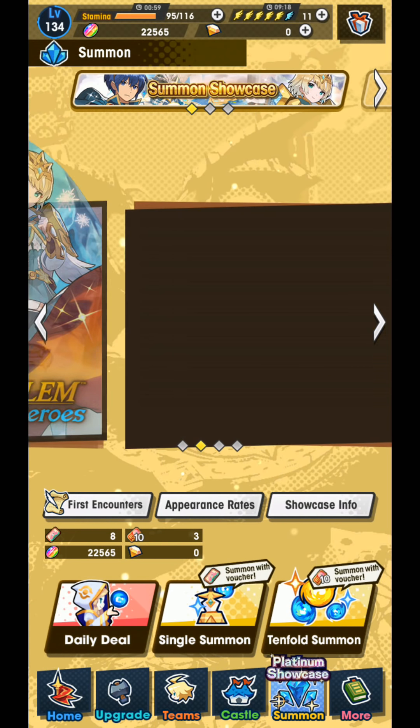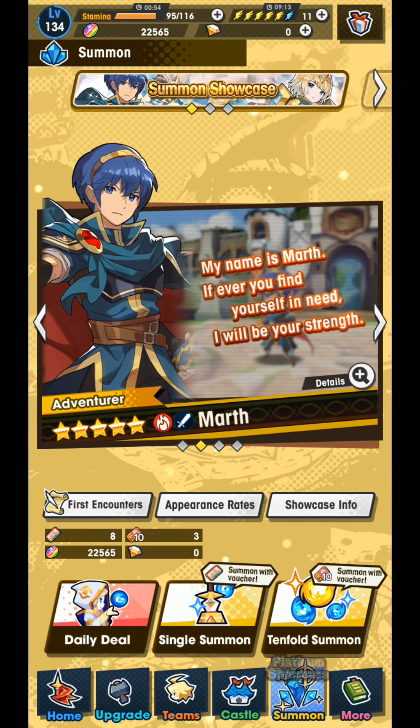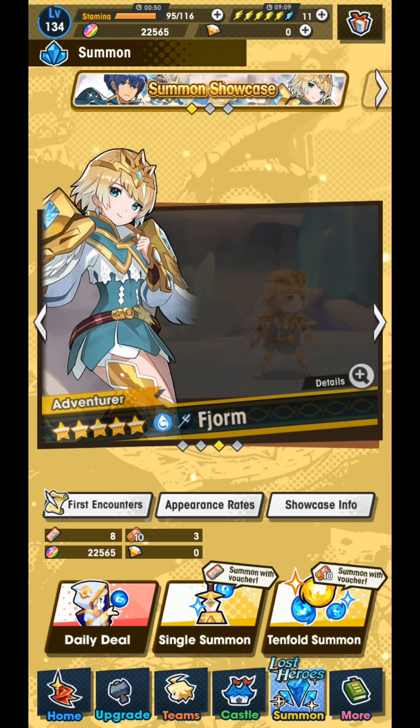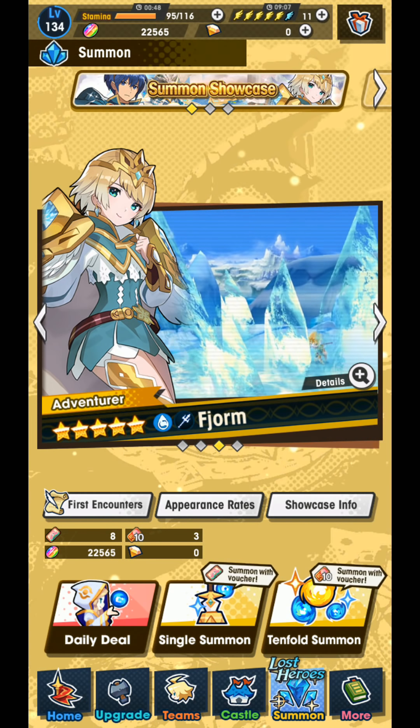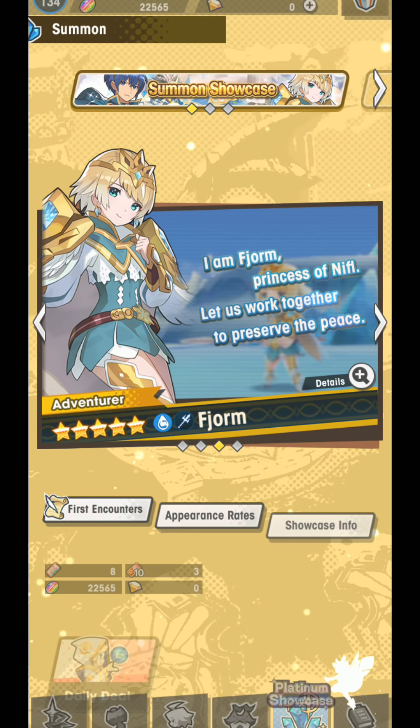The cheapest I could probably get this for, having bought that one beginner pack already, would be like 15 dollars for a guaranteed five-star and a full tenfold summon. So it's weighing on my mind — I'm considering it, but I'm not necessarily going to do it. It's going to depend on what we summon today. One of these tenfolds I have was from my dream summon for Nefaria, so technically this first summon is not a free-to-play summon and the rest of them will be.